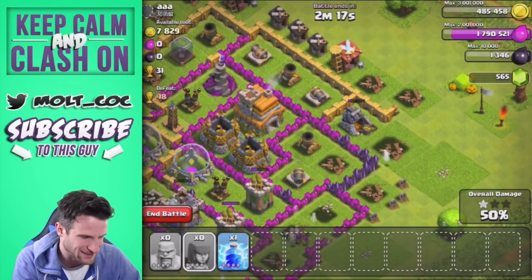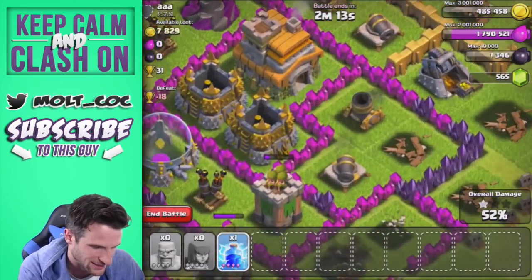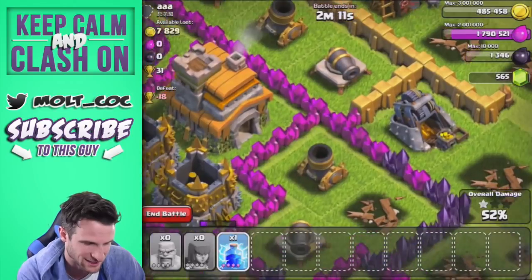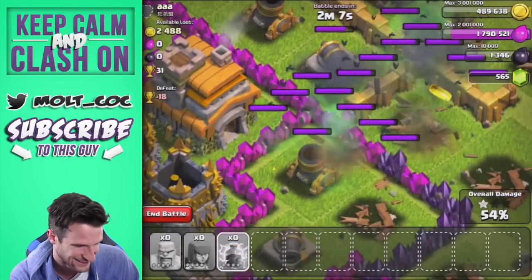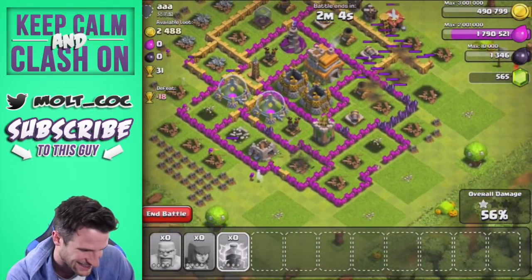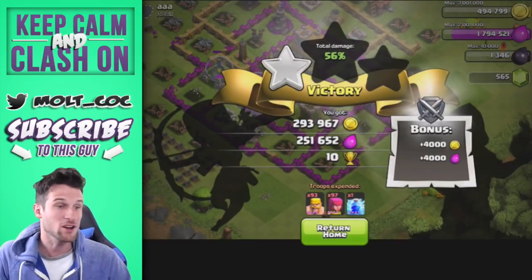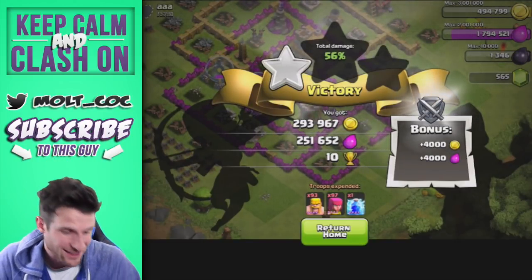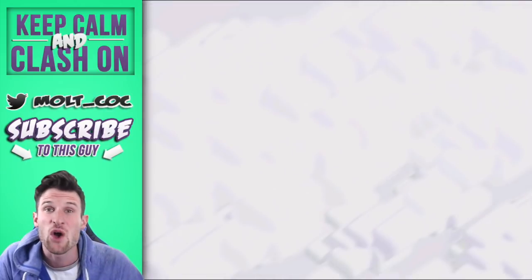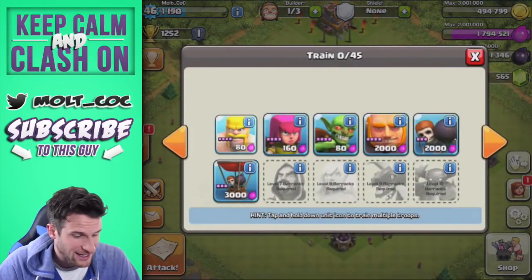Should I drop my lightning spell on it? I really want to — we're gonna do it. I know it's a waste of elixir but we're almost full on elixir anyway. Boom, let's take it out. All right, look at that — 293,000 gold, 251,000 elixir. Is that a joke? Seriously, is that a joke? A million plus loot in this episode — that is absolutely crazy.